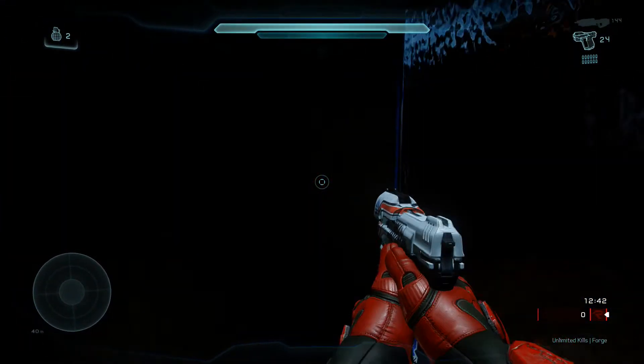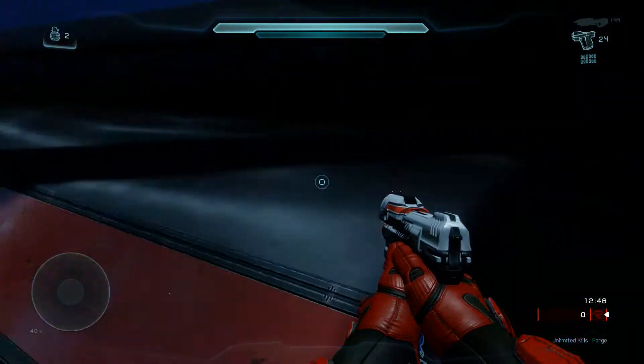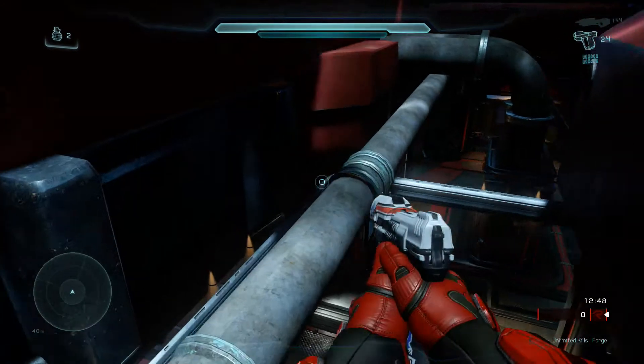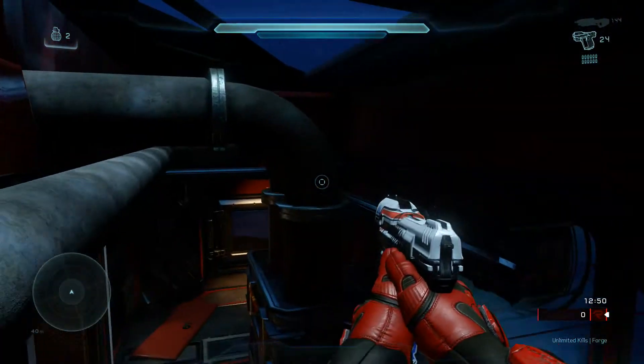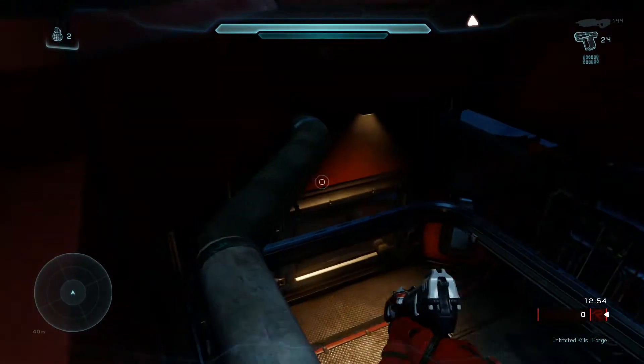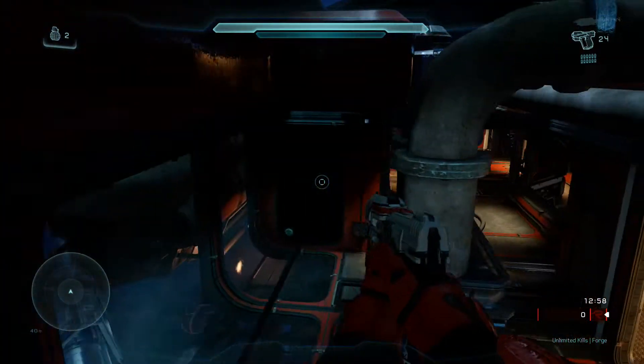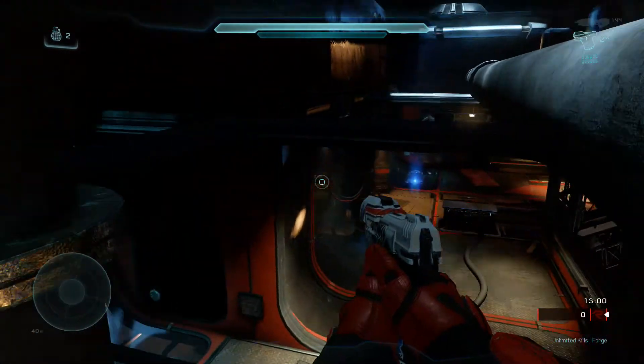There are some invisible barriers — there's one right here you can't go past, and there's a height barrier on the ceiling as well. You can just crouch-jump over it. There's a little AC-looking thing, and you can't go up there, but it's just a nice little area — good for any spawns you might want to make in Forge or any machinimas you might want to do.